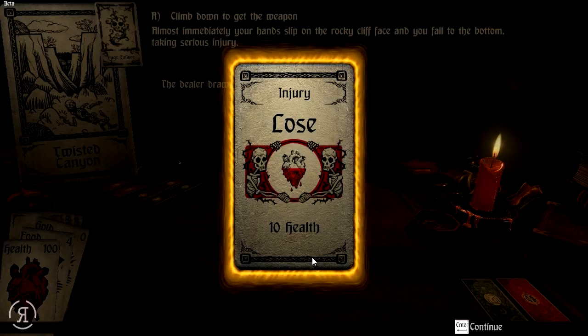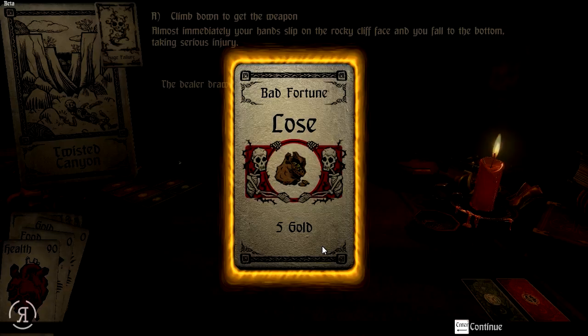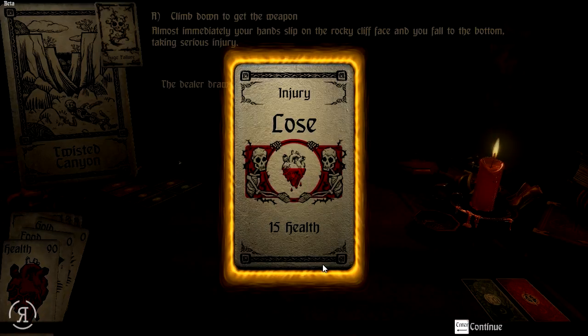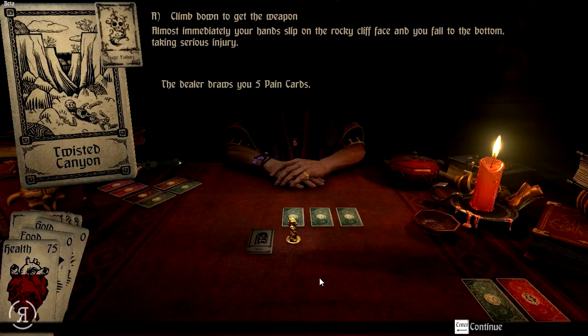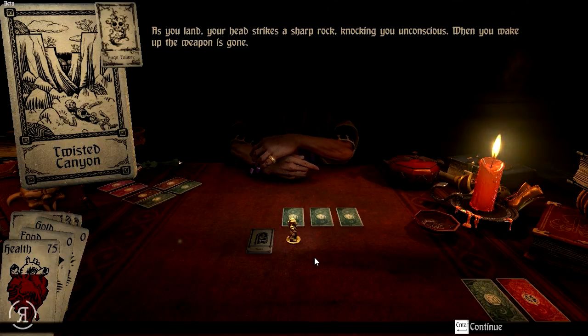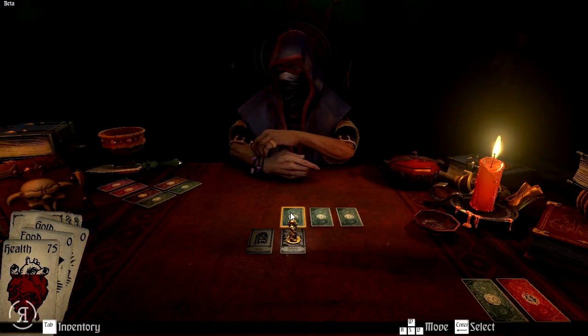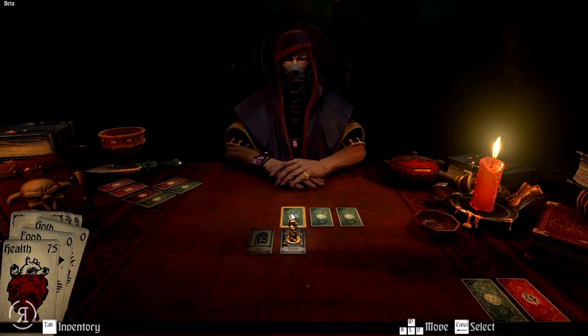I knew I should have chosen the left one. We lost ten health, but that's not too bad. We're drawing five pain cards because I chose huge failure, of course. We are now losing quite a lot of health as well as food. As you land, your head strikes a sharp rock, knocking you unconscious. When you wake up, the weapon is gone. My selection skills are less than adequate, as you can probably tell.